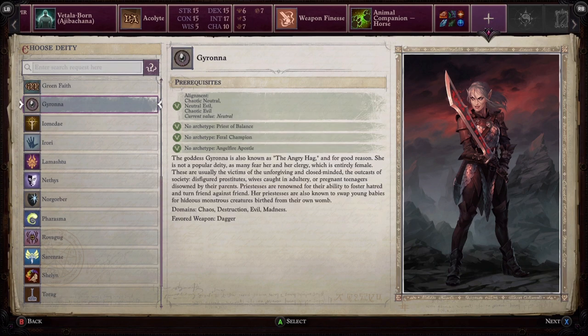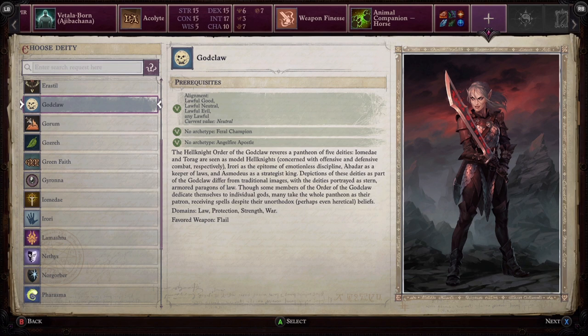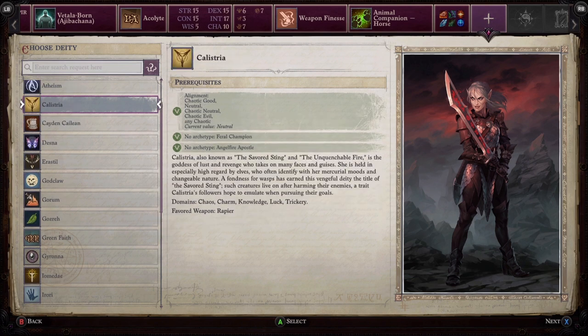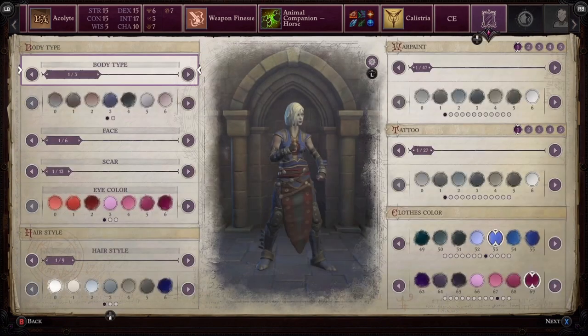When it comes to choosing your deity, there really are no wrong choices. Have a think about how you want to play — whether lawful, good, evil, or chaotic — and keep in mind the weapon they favor. For us, we're going to be using a finesse weapon, so pick accordingly. As a Dhampir, try not to worry too much about not being able to heal yourself — it really isn't as hard as it seems.